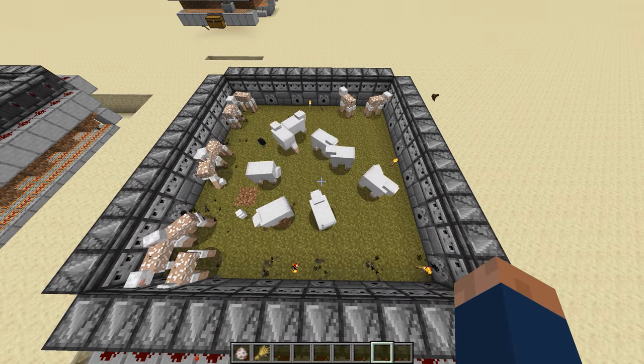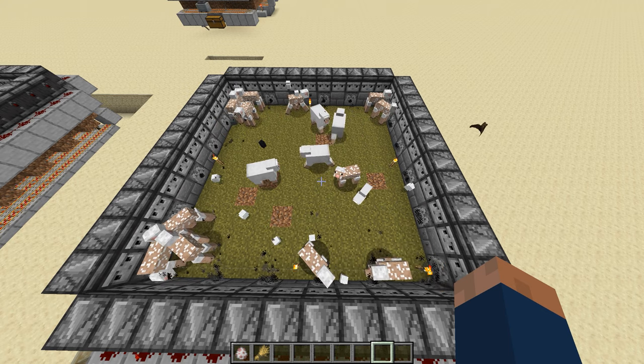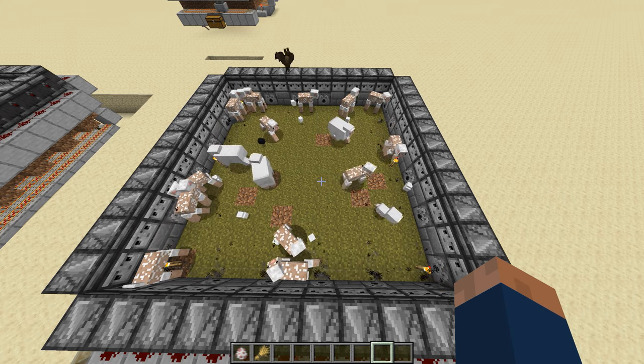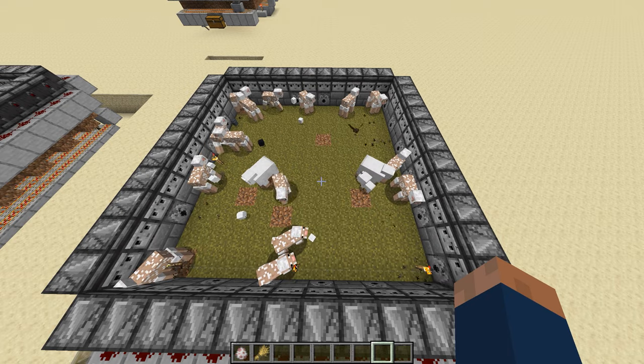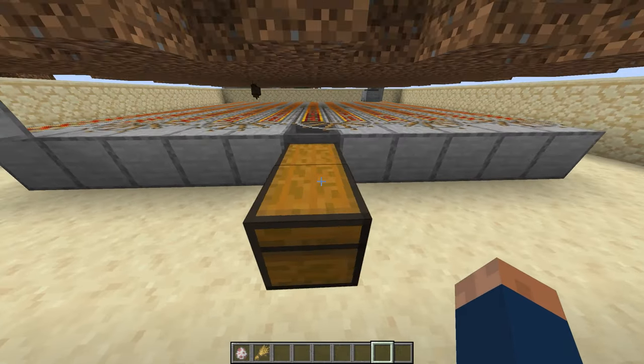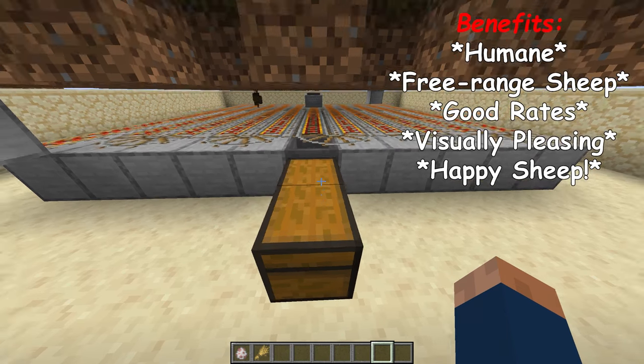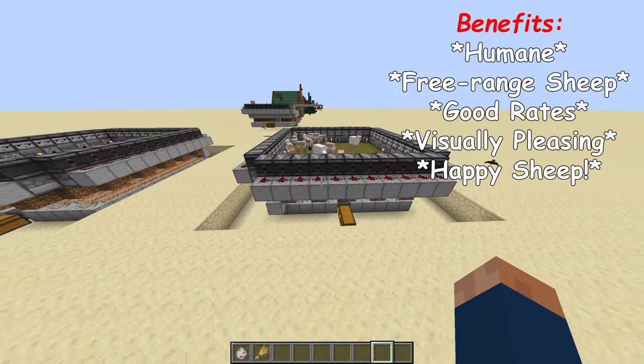Now that we have some more sheep, you can see that they pathfind over to the string, and then they trigger the dispensers which shear them. After that, the minecart picks the wool up, and now you have wool. The reason I like this design is because it allows the sheep to roam freely, and it can be aesthetically pleasing in one of your builds.